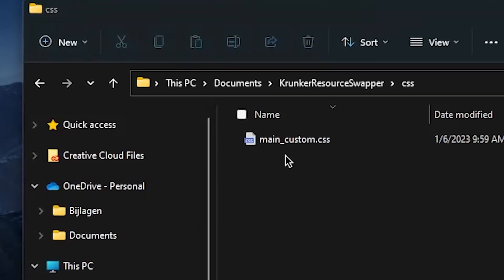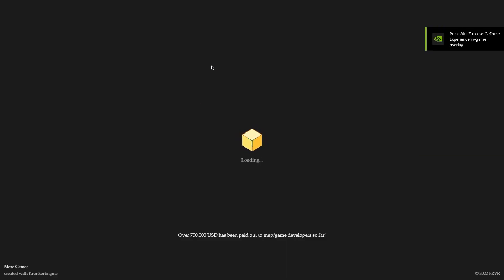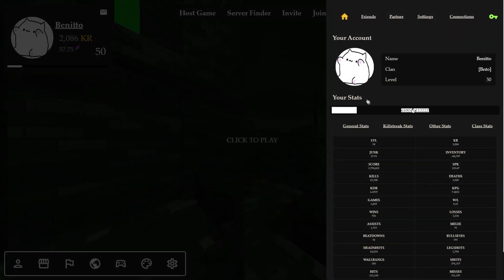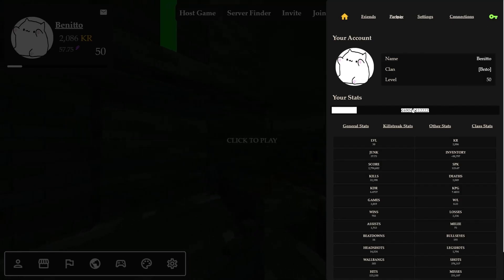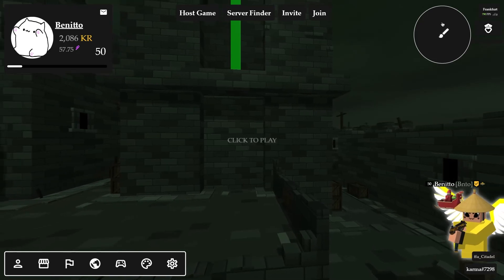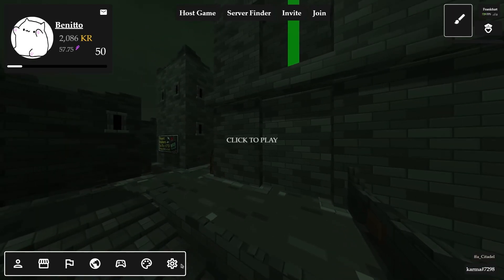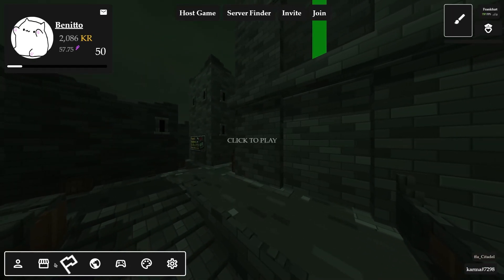This CSS is made by Karma — his website will be linked in the description down below so you can hit him up if you really want the CSS. The profile picture is his profile picture, which is a little annoying, but aside from that it is very clean. I really like the white background of my character — it's very clean, very minimalistic.